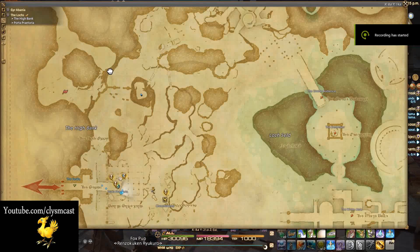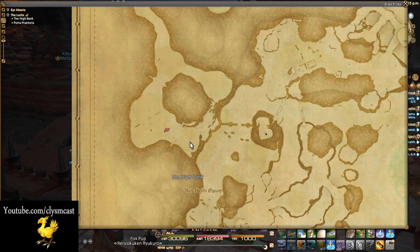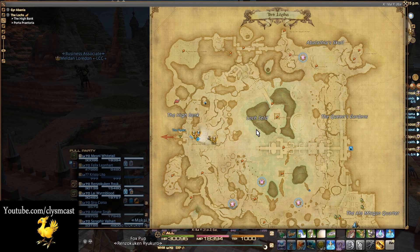Hello and welcome to my quick guide and overview for the Ixion fate. This is a fate called A Horse Outside, located within the Lochs in Final Fantasy XIV Stormblood.